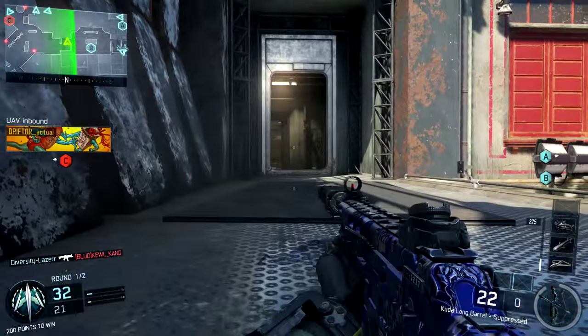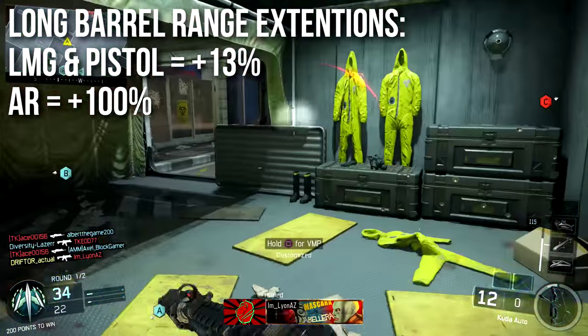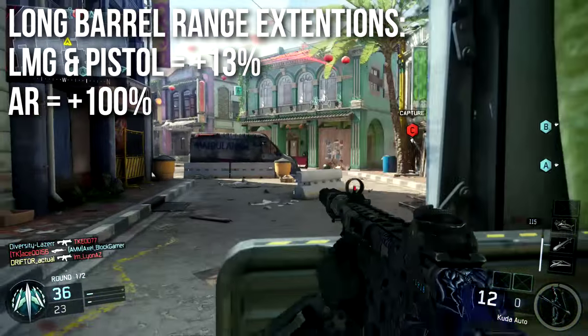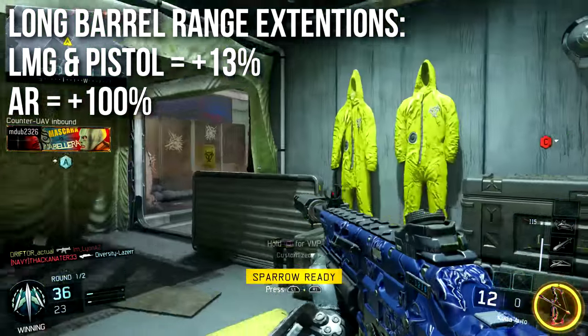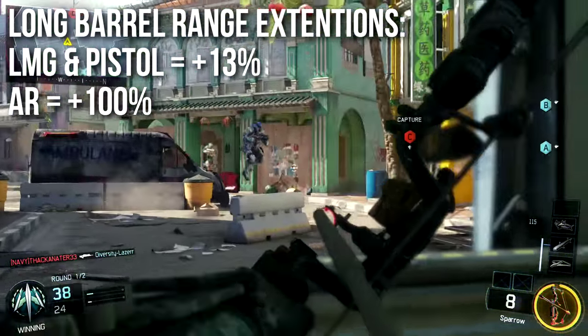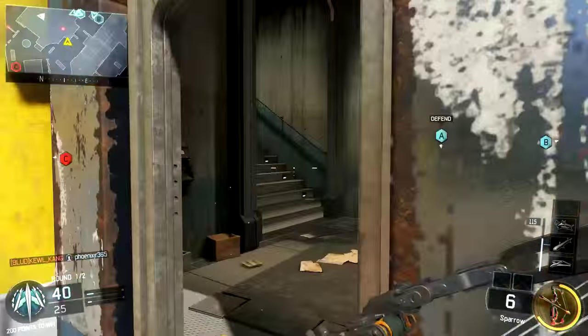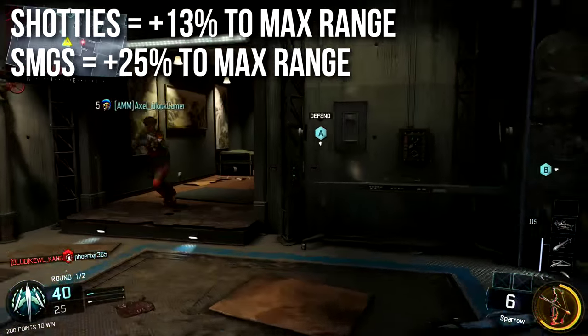The long barrel range extensions are as follows: for light machine guns and pistols you get a flat +13 to all of your ranges, just a flat scalar bonus. For assault rifles you get +100 to all of your ranges, and for those of you not super math-savvy, that's double — it doubles your range on assault rifle. So it's by far the most effective on assault rifle.